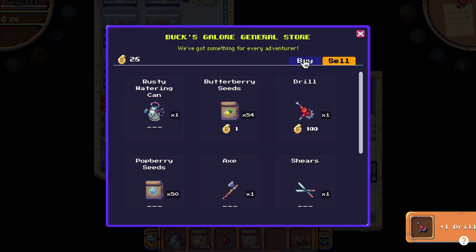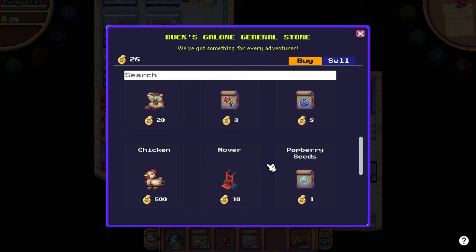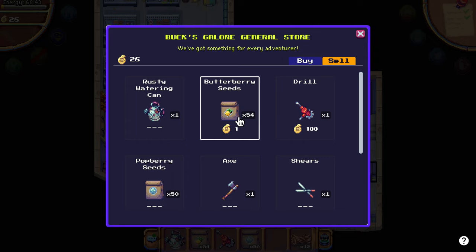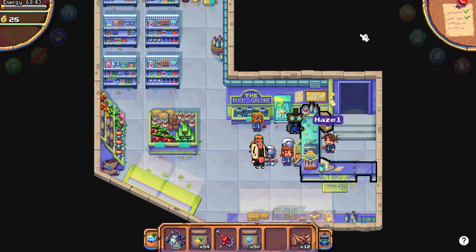Pancakes are nerfed - they can only sell for 10 berry, so don't waste your eggs on that. And also the butterberry, they sell now for 5. So literally, you just waste eggs on pancakes.